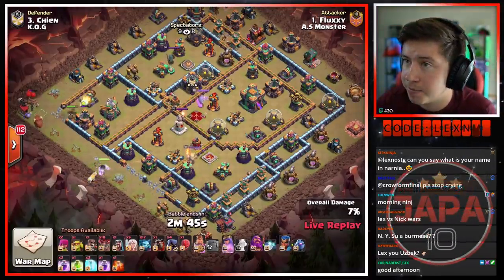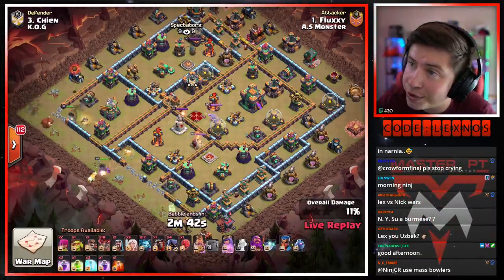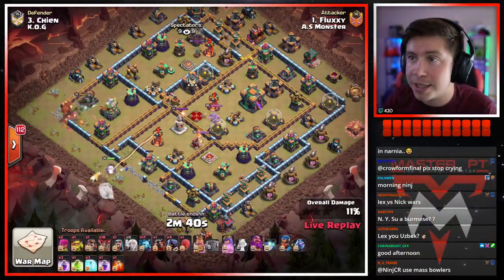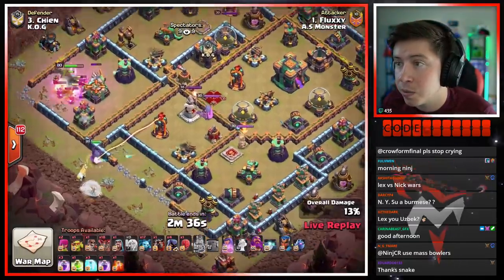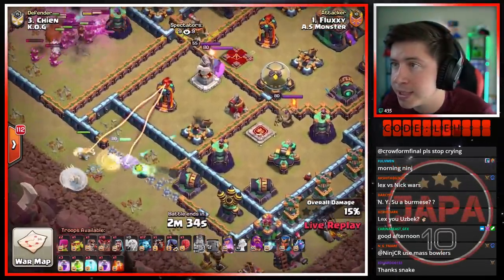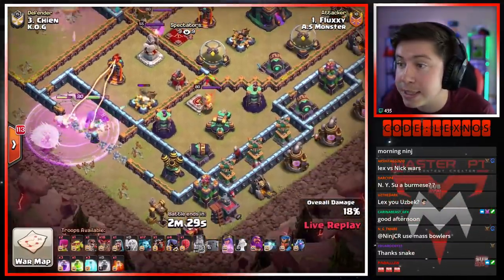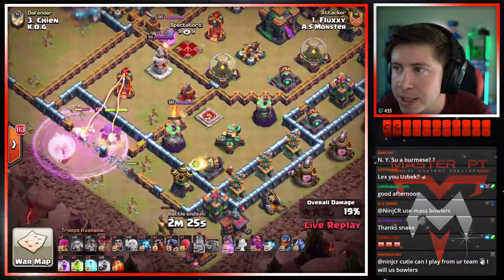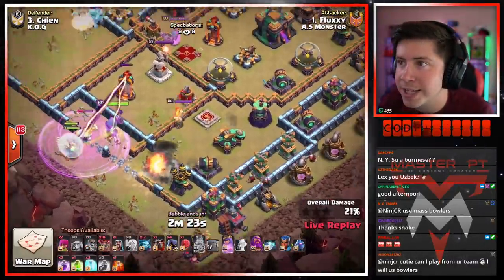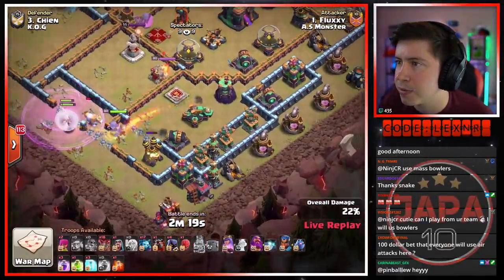Fluxy is in with the next attack for AS Monster — all the pressure on him right now. He has to get the three star just to keep his team tied up with KO G. He's going in with a little queen charge lalo action with a jump spell. We're gonna send that king in toward the eagle artillery on the left side of the base with two wall breakers. Queen has access to the multi — it looks like we just want her to snipe the multi and then keep walking down. One more wall breaker to get her in toward the scattershot compartment.